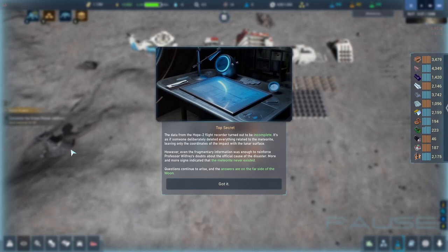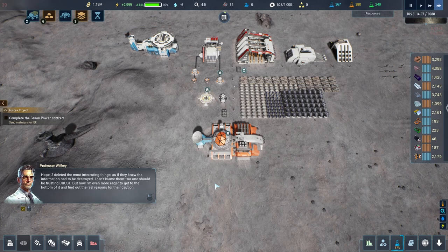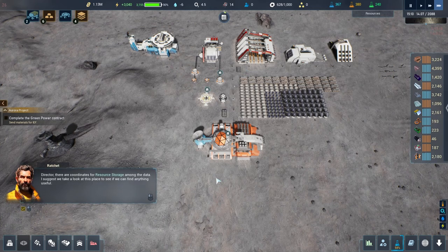Even the fragmentary information was enough to reinforce Professor Wilfrey's doubts about the official cause of the disaster. More and more signs indicate that the meteorite never existed. Questions continue to arise and the answers are on the far side of the moon. I can't blame them — no one should be trusting CRUST — but now I'm even more eager to get to the bottom of it.